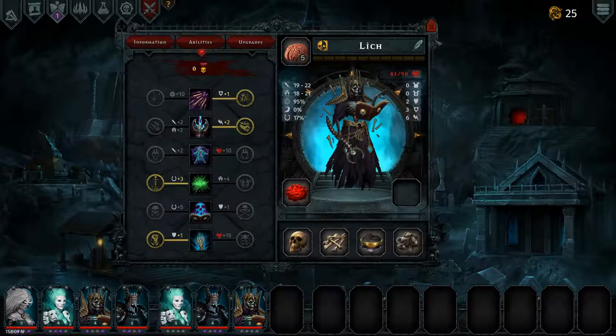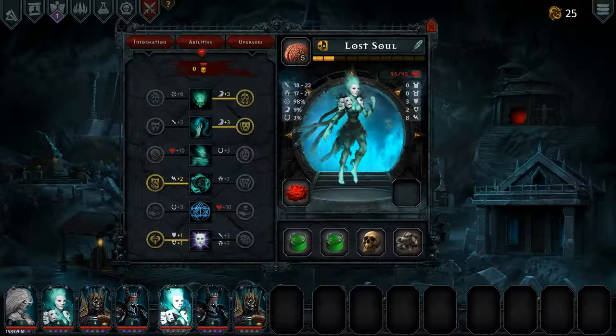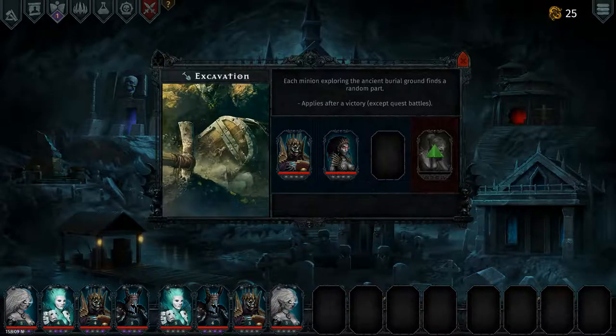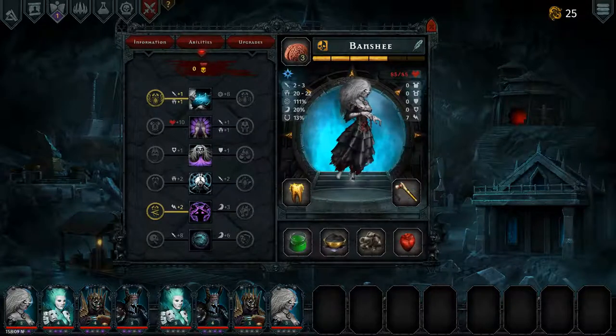You need one item, you need two items, and you need one item. And then we have her as well, as a backup banshee. She has two items already.